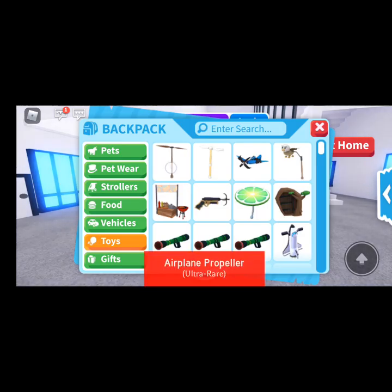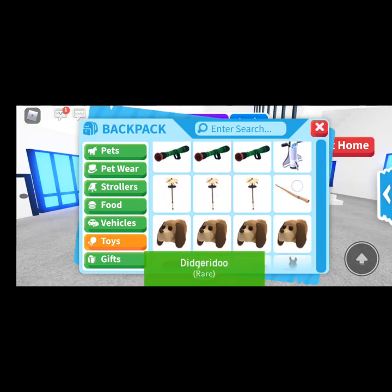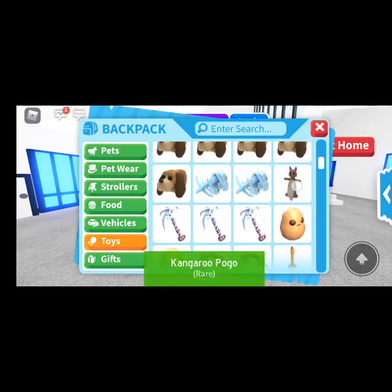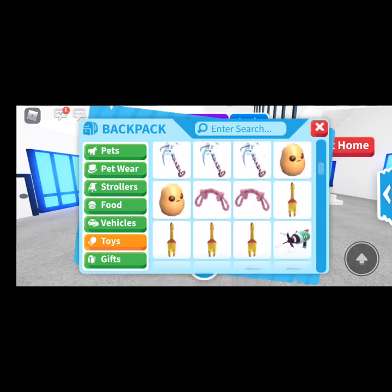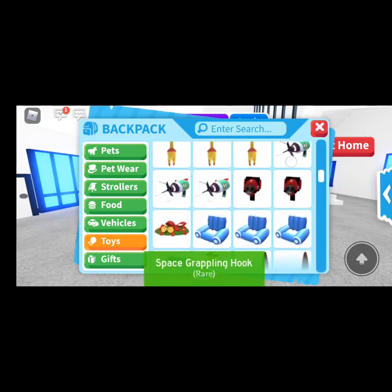Toys: airplane propeller, angelic propeller, futuristic grapple, griffin propeller, hot dog stand, hot dog stand, ice pack grappling hook, lime slice propeller, magic house door, plunger grappling hook — three of them — shuttle pogo, three davin's propellers, a didgeridoo, five dog leashes, two frostbite grapples, a kangaroo pogo, a kangaroo pogo, three magic wand grappling hooks, two potato chew toys, two rope chew toys, four rubber chicken rattles, three space grappling hooks.